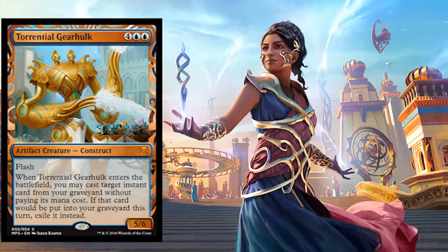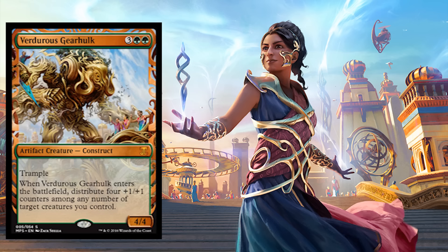Now we have Torrential Gearhulk, and finally Vorinclex Gearhulk. The Gearhulks are in a way kind of like the Titans of this new set, getting them in these beautiful arts. These will be standard legal if they're in the Kaladesh base set and you can play with them. If you're playing draft or sealed you can play with any of these cards — imagine opening Mana Crypt or Sol Ring in your next sealed event. This is crazy.